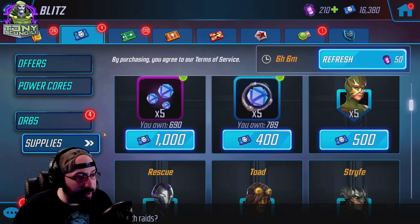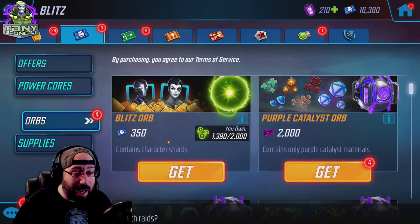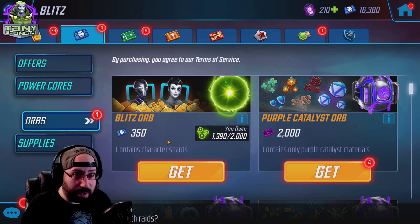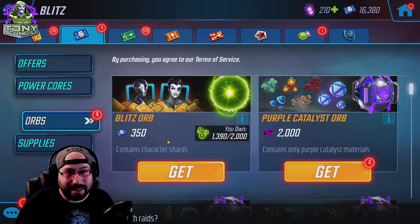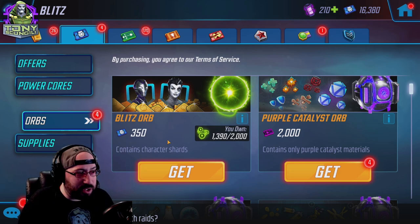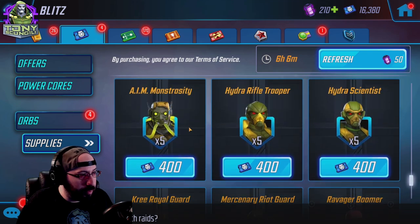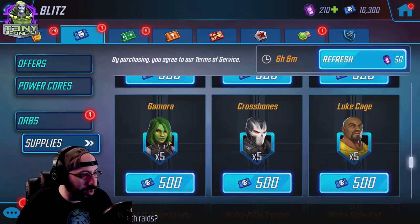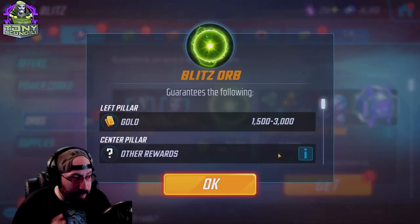Moving to the orbs of the blitz store — blitz orbs are absolutely phenomenal after you've gotten the characters you want from target farming, not before. There are like 25 characters in the blitz store or so, and your chance of getting characters you don't care for — like Ravager Boomer, AIM Monstrosity, or Gamora — is equal to the chance of getting something useful.